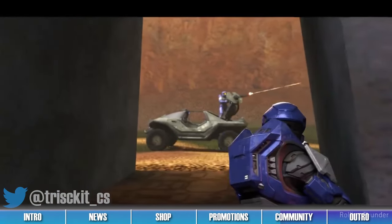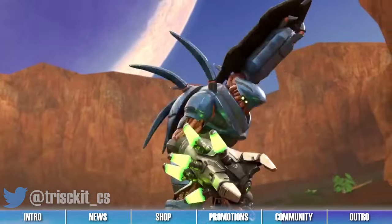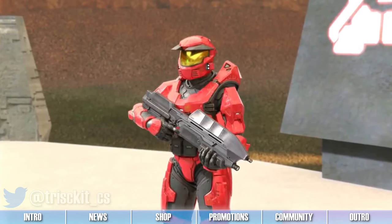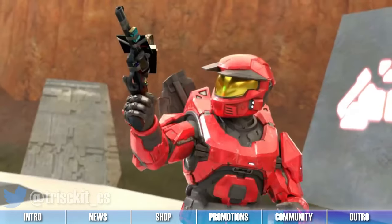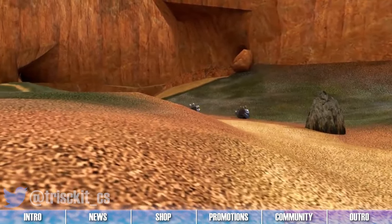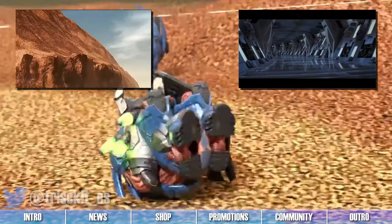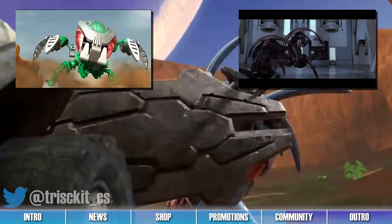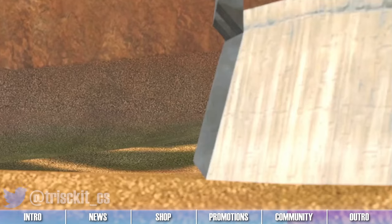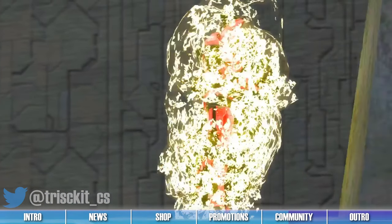3D animator Tristan created a capture-the-flag animation and shared it to Twitter this past week. In the video, we can see the blue team attempt to make an escape with the red team's flag, only to be thwarted by two rather speedy hunters. We really like the style and creativity — the snappy character movements are great, and we appreciated the small story told by this short video. We quite enjoyed how the hunters rolled across the ground to catch the escaping warthog, reminiscent of the Bohrok of the Bionicle franchise and the Droidekas of the Star Wars franchise. To see this animation and more from Tristan, follow the link to their Twitter post in the description below.